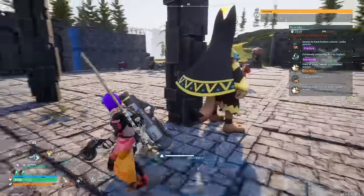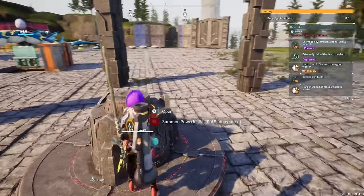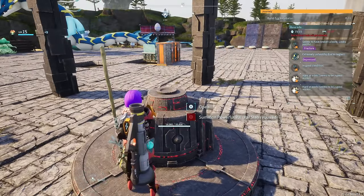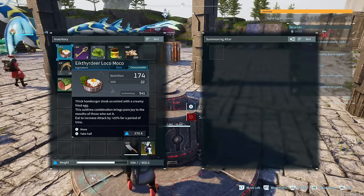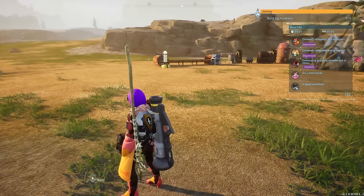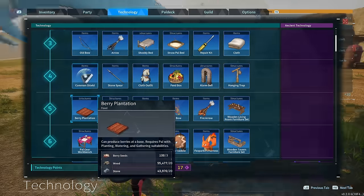I want to give you guys a couple tips on summoning the boss and being able to kill it, because there is going to be a lot of really good loot that drops on her. In order for you guys to get her to appear, you're going to need to make sure you have enough space in your base because you're going to have to place the summoning building inside your base.